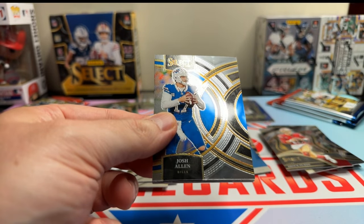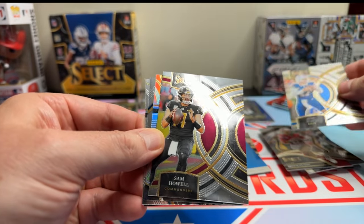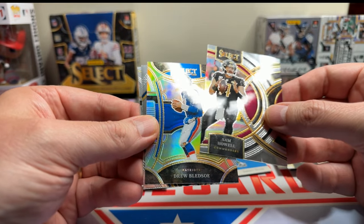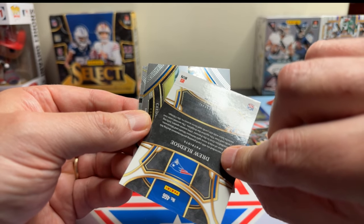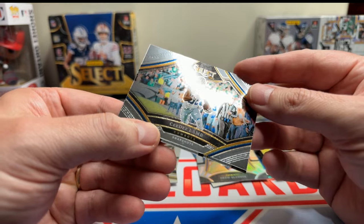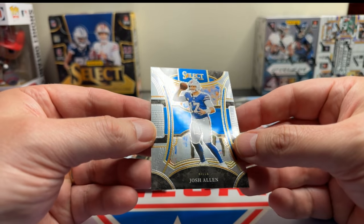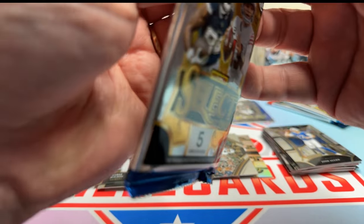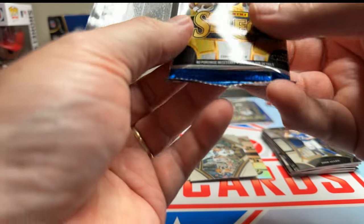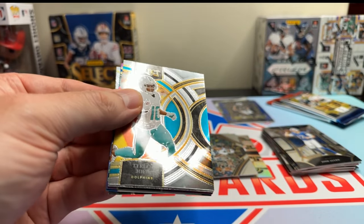Man, this goes quick. Josh Allen. Sam Howe. Drew Bledsoe on the sweet level. CeeDee Lamb Snapshots — that's an insert. And a Josh Allen. We're almost done with this box — haven't hit the autos yet, which means it'll be in this pack.